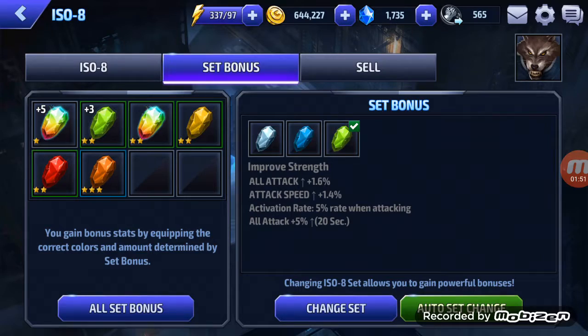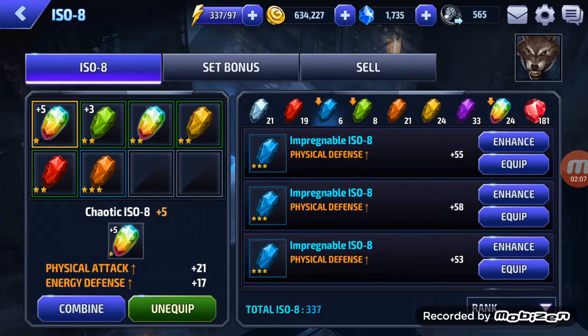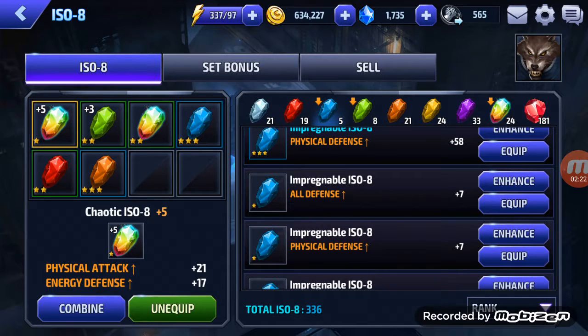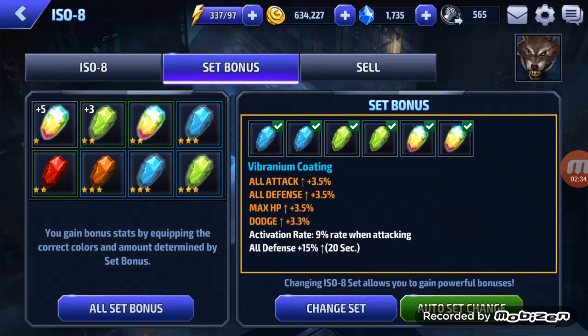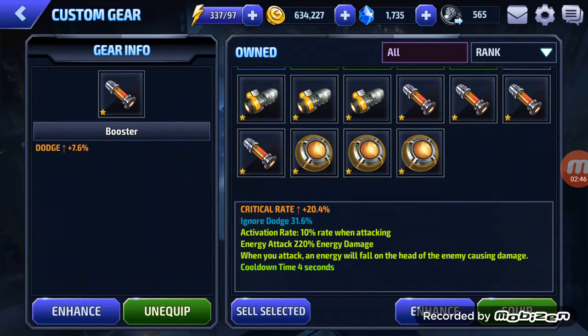Improves strength. Again, this is a horrible ISO set — it's only three. All defense — that's actually not horrible. I need three slots, two blues and a green. All right, so this is his ISO set now. I raised it 9% all defense, 15 — better than the last one. And his obelisk is dodge, 7.6.